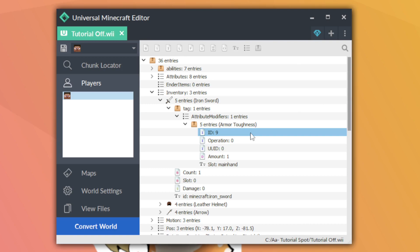ID 8 is armor. ID 9 is armor toughness — as far as I know that doesn't work on Wii U; when I've put it on items in the past it shows up as broken, so I'd steer away from it. ID 10 is luck, which has the same problem and just shows up broken. That covers the usable attribute IDs.